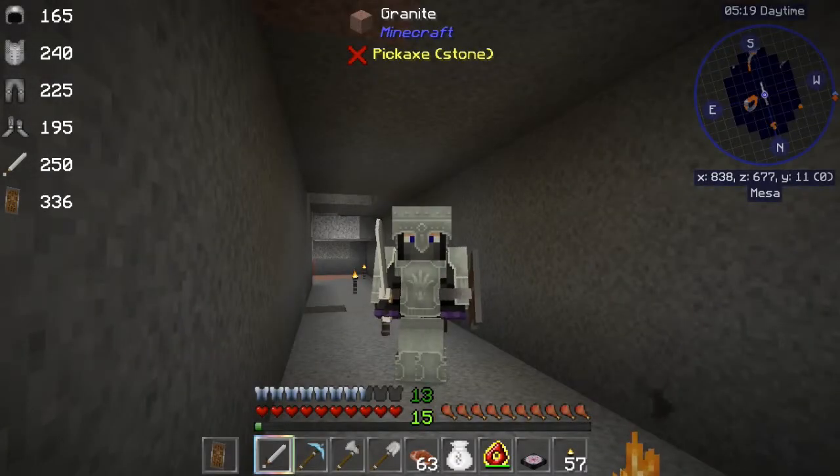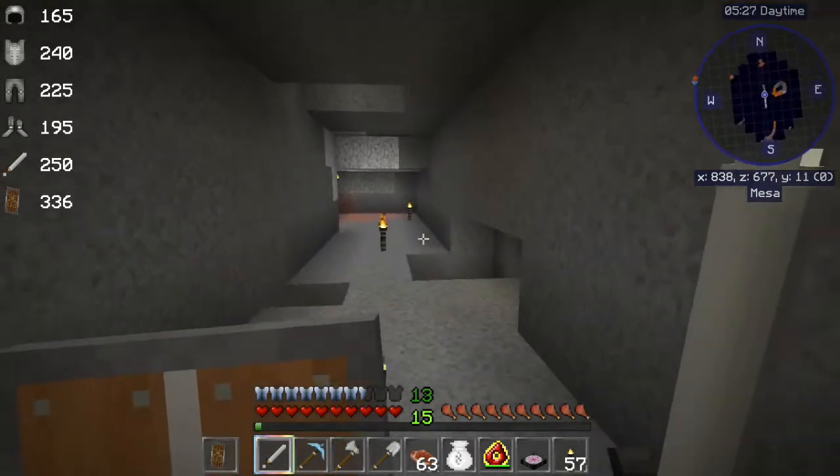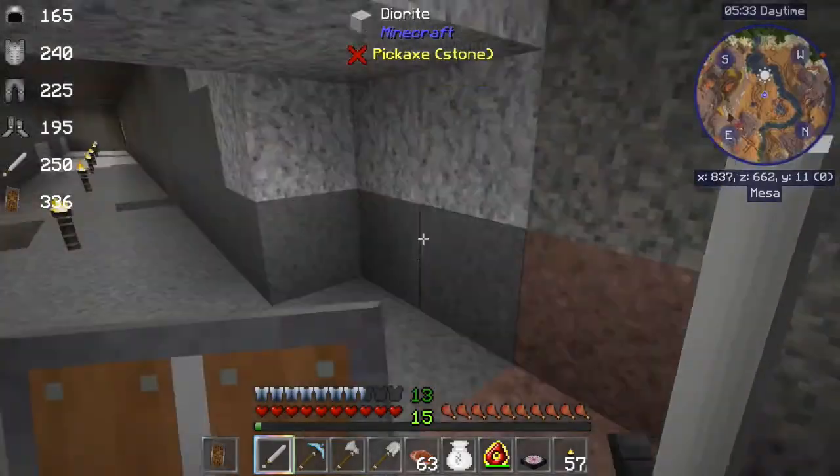Hello everybody, it's Scott Omato back for another episode of Thriving with Project E. We are starting to thrive. We're going to do some mining the Project E way, and it is much more interesting and fun.